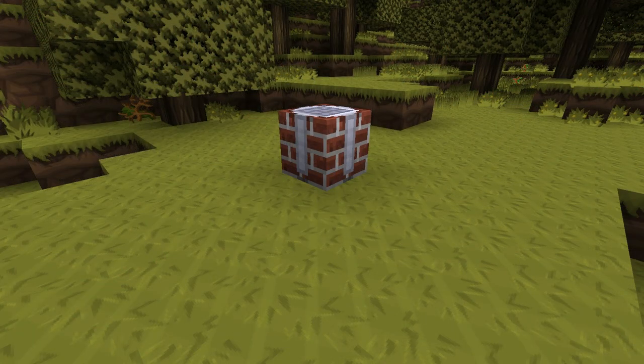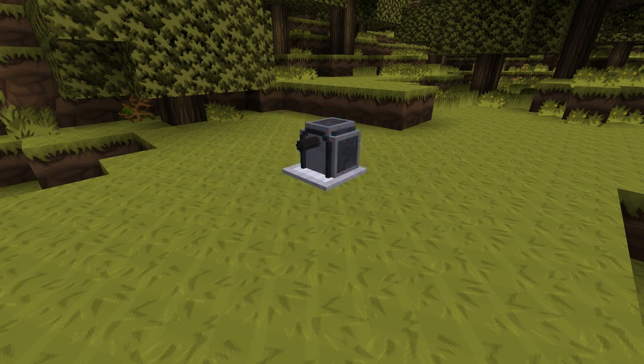The first block we're going to take a look at is the work table. The work table is Rotary Craft's specific crafting station and is used to create every machine block in the Rotary Craft mod apart from the Blast Furnace and the work table itself. It's very simple to build and should be the first thing you put together after building a working blast furnace. The second block is the DC electric engine — the most basic type of power source in Rotary Craft, basically its version of a Redstone engine. It's very cheap and simple to build but it does require you to have the Blast Furnace and the work table first.